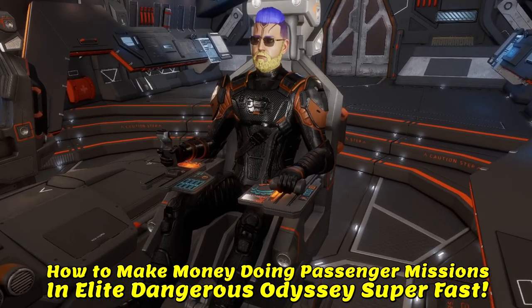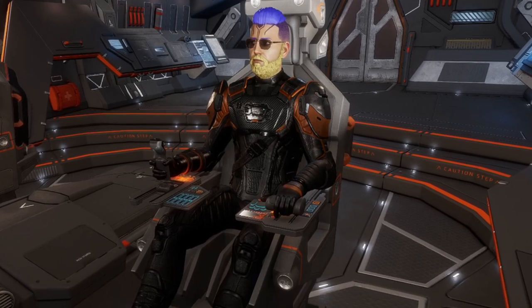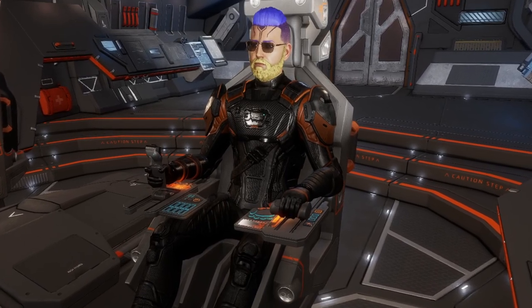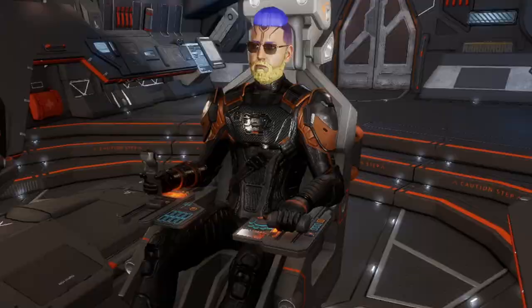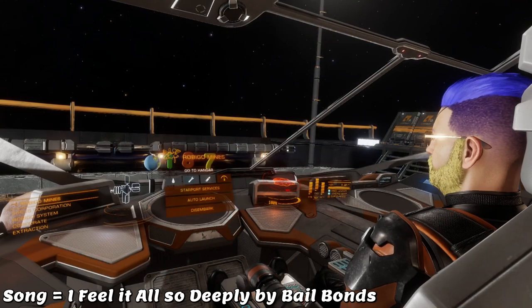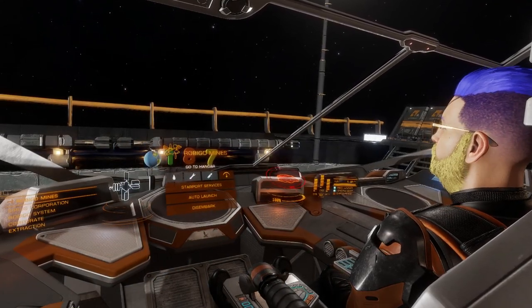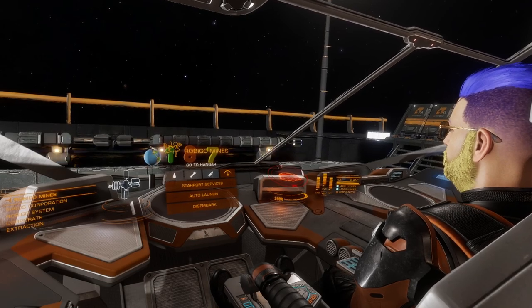Let me show you one of the best ways to make money doing passenger missions in Elite Dangerous Odyssey. Although you can do this in other medium or small-sized ships, we are going to be doing it in the glorious Python. In order to do these passenger missions, you'll want to head over to the Rubigo system — it's about 450 light-years from the bubble.